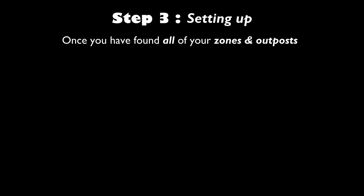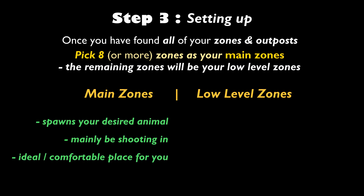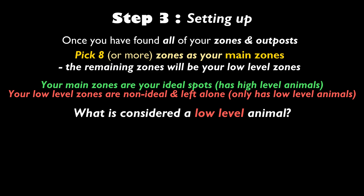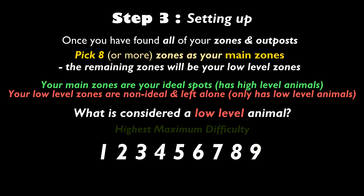Now comes step three: setting up. Once you've found all of your zones and outposts, pick which zones you want as your eight or more main zones and which you want as your low level zones. Main zones are where you would want to find your desired animal; low level zones are where you will have low level animals and will eventually be ignored. The highest maximum difficulty in The Hunter: Call of the Wild is level 10, but only great ones can be level 10, so the highest level a regular animal can be is level 9.